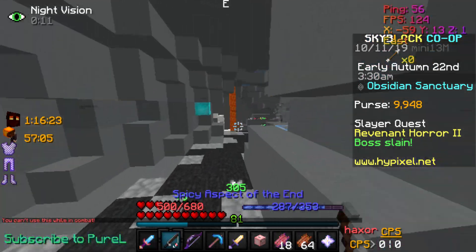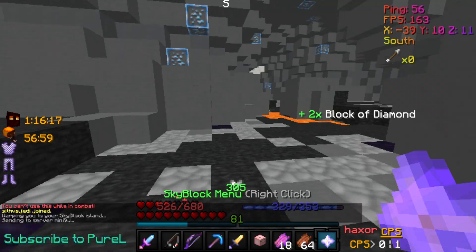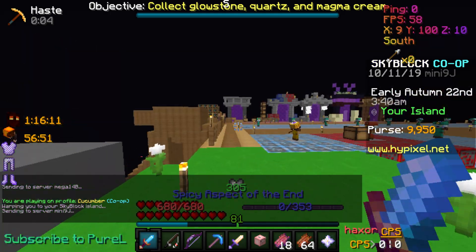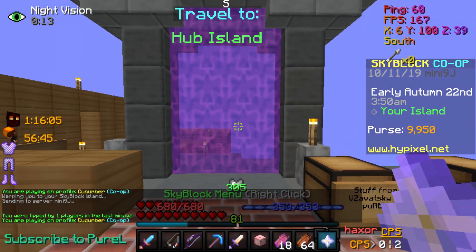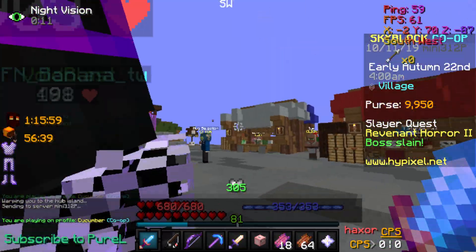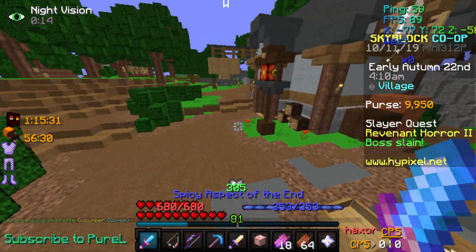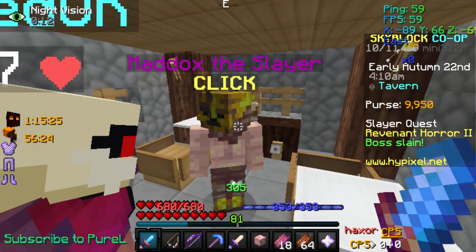Then we just go talk to Maddox again, which you do to start the later stuff. I'll show you where she — or he — is. So you're on your island, you turn around 180 degrees, go over here, then turn 90 degrees like that, and then come over here to the bar, go down here, and here's the Slayer Master Maddox.